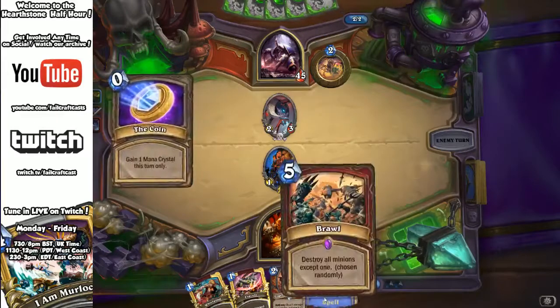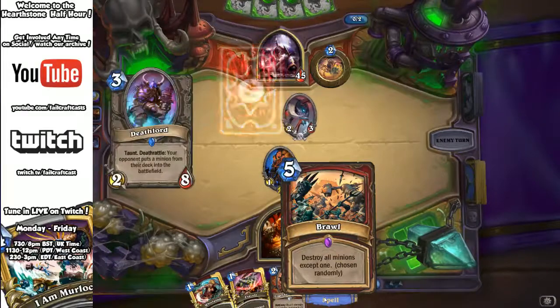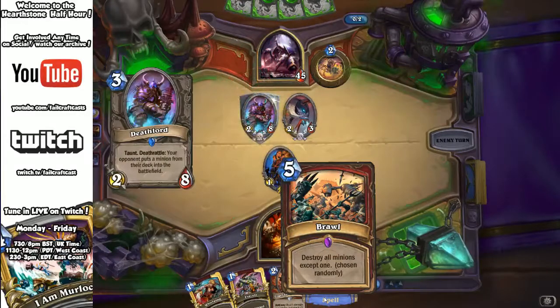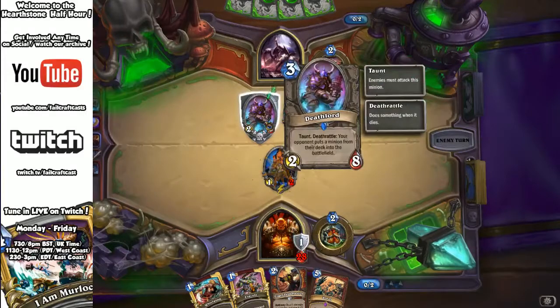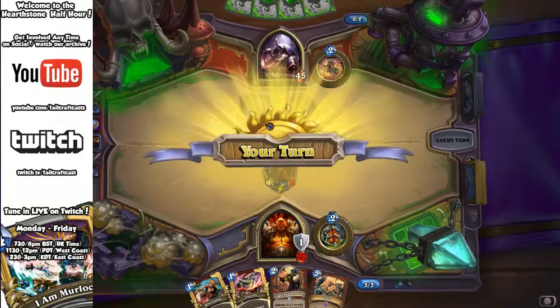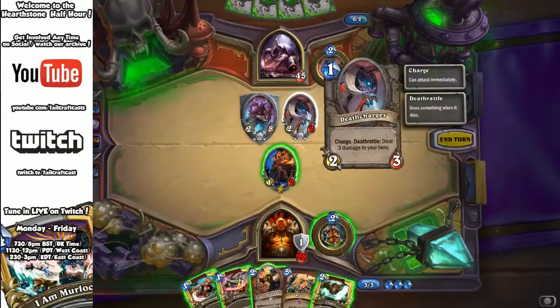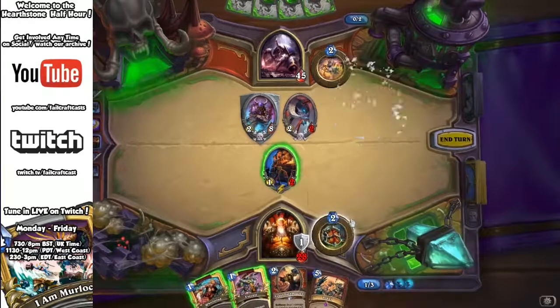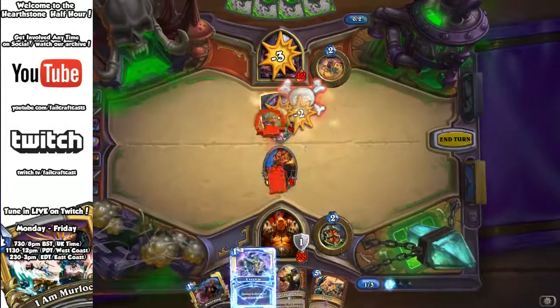I'm going to throw down my Armorsmith because I need to build up some armor. I've also drawn Brawl, which will help if the board gets out of hand. He drops a coin and then a Death Lord — it has Taunt, but its death rattle pulls a minion from my deck into the battlefield. I need to take it out, so I'll use Charge and Execute to get that big tank off the table ASAP.